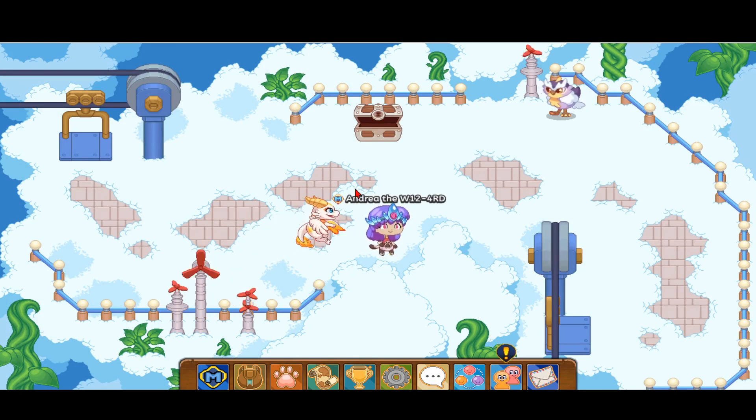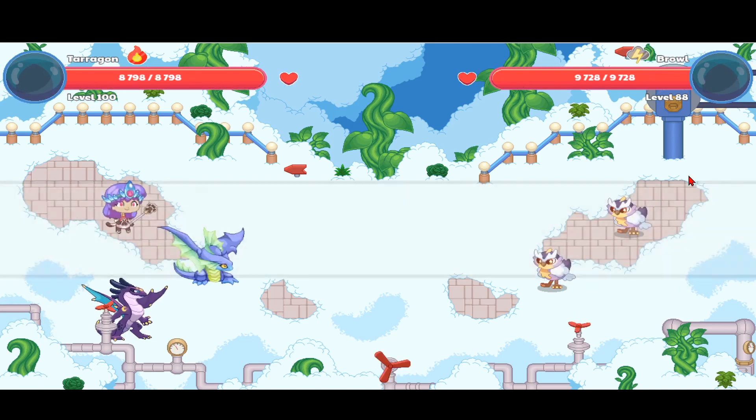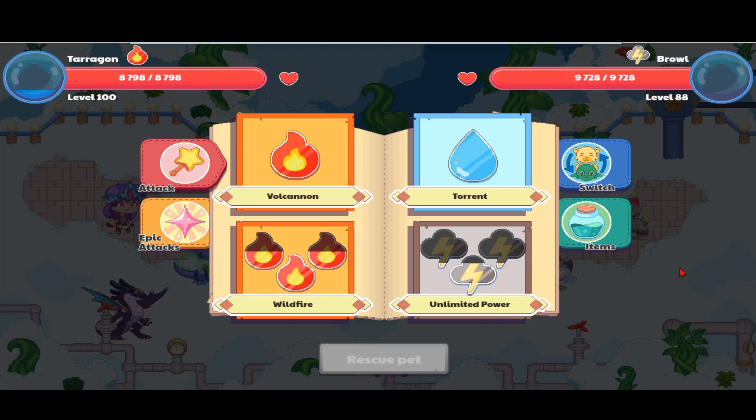Now that we're done battling that cloud Neek, we can go to our Brow and see if it has a Luminite with it. No — there are two Brows but no Luminite, so you want to keep refreshing the page until you have a Brow paired up with a Luminite. After a few refreshes, looks like I finally got a Luminite paired up with my Brow.